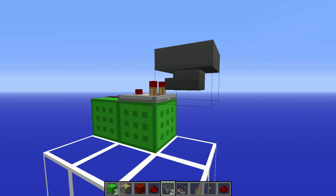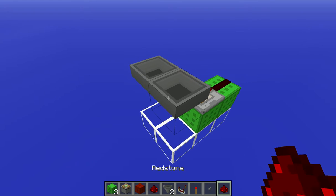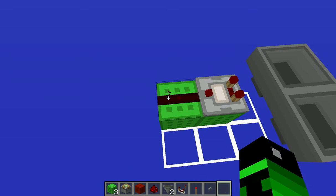Now what you're gonna do is make a hopper clock. You're going to throw in your item of choice. Now it should blink — it's very faded though.